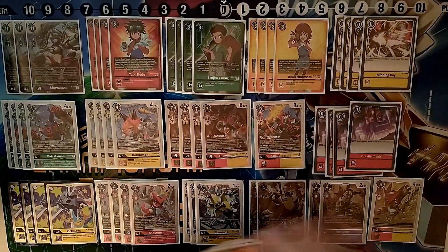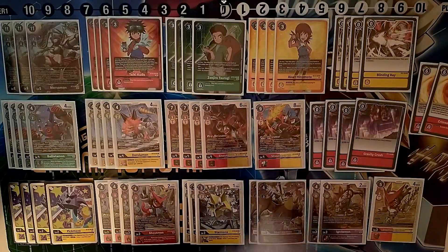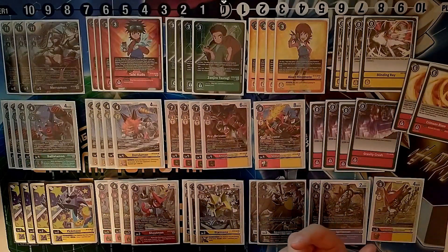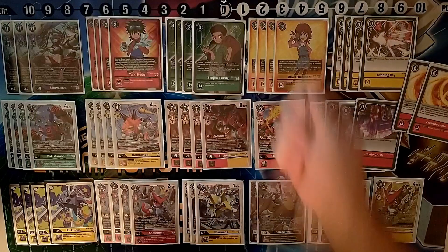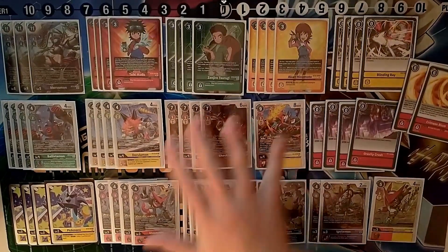And the reason we want to draw more cards is our two playsets of Blinding Ray and Gravity Crush, which pretty much do the same thing - we use them and gain two memory with different negative outcomes. The game plan is just: evolve on rookie, swing, get out a Cross for free, swing. We just swing forward hoping for the best. It's complete aggro - unga-bunga aggro, straightforward hit.